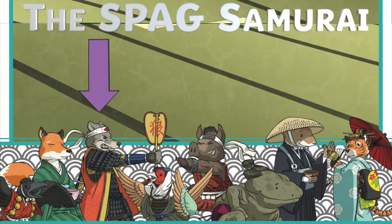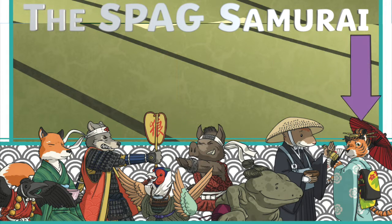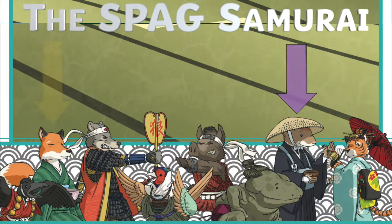They include Wataru the Word Wolf, Sanjiro the Sentenced Salamander, Karasu the Claw's Crow, Fusaria the Faze Pheasant, Toko the Tense Tiger, Pikurun the Punctuation Pig, Varu the Vocabulary Vole, and Fuji the Formal Fox.